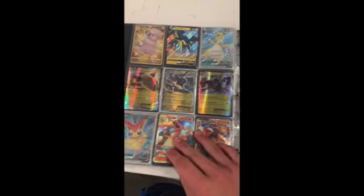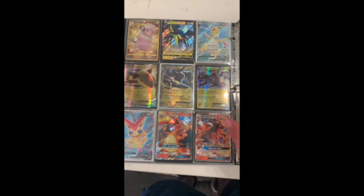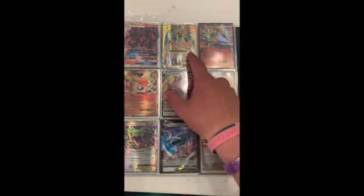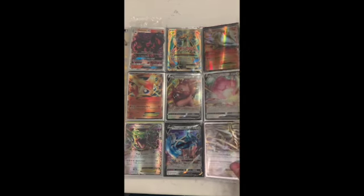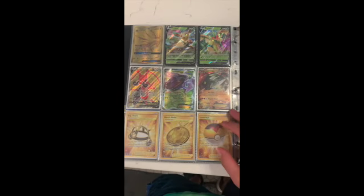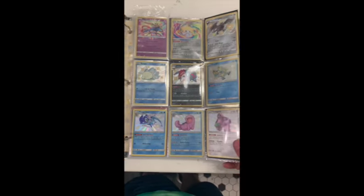Over here is my Golden Flaffy and my Ampharos, some new Charizard here. I actually had a really nice one — the exact same one, better condition — than the one that's in the binder now. So yeah, it's really nice to have that one back. Golden Level Ball here as well.